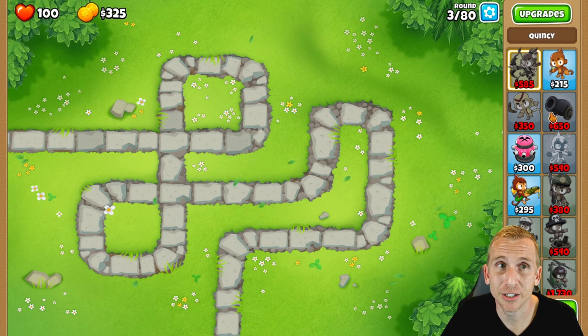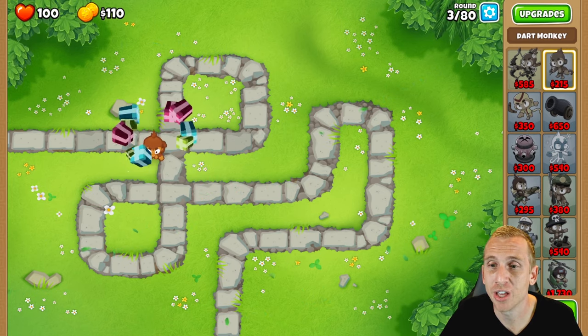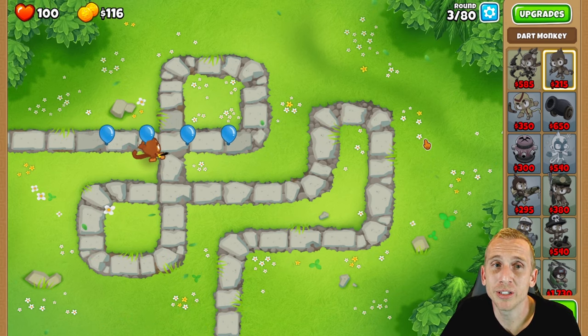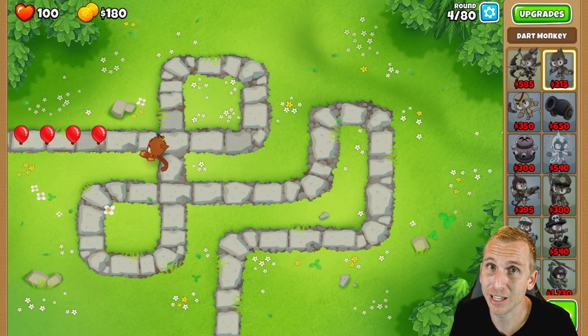On Half Cash we have no money, so the first thing we're going to do is place one Dart Monkey right here in the top right corner as close as you can get it, then hit Play. We're going to save up every single round until the end of Round 7, meaning we're going to lose some lives, but we'll have more than enough to keep going.